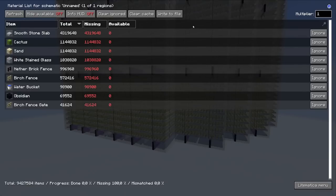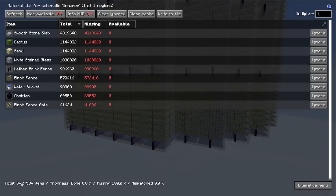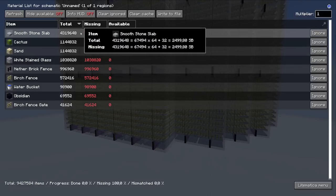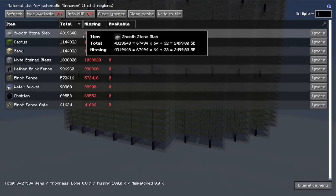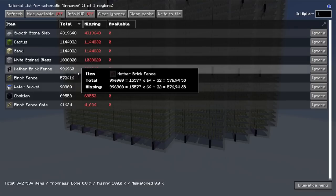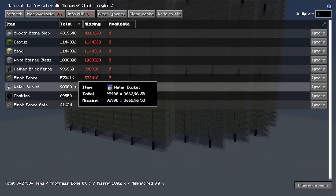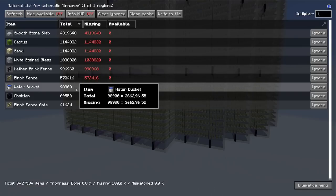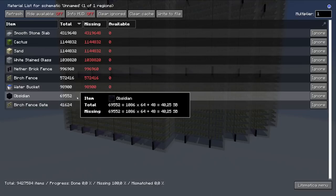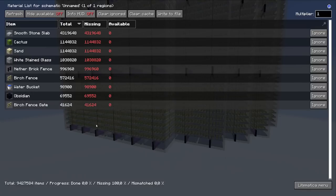With Lithium, this farm should definitely be viable if you really want to build it. Looking at the material list: in total you'd need to place 9.42 million blocks. That includes 4.3 million smooth stone slabs, 1.1 million cactus and sand, over a million glass, a million nether brick fence, over half a million other fences, almost 100,000 water sources, 70,000 obsidian, and around 40,000 birch fence gates or signs. That's definitely quite some effort.